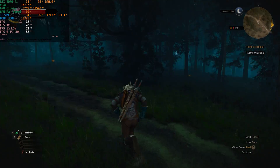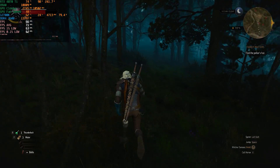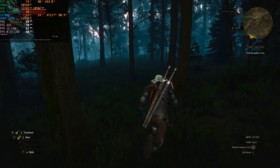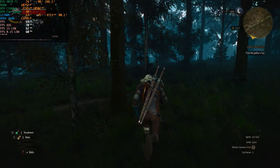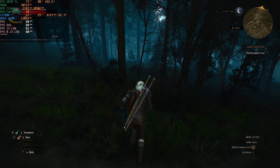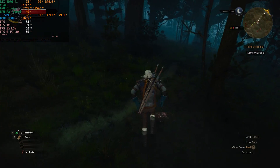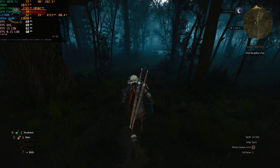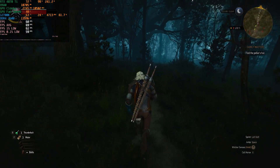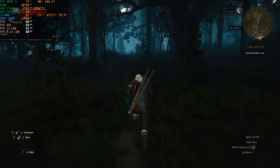Switching to the high preset seems to give us around 10 to 15 percent more performance. This is definitely more acceptable — I don't think we'll drop below 60 fps too often, maybe in heavily populated cities or areas, but in the wilds it seems to hold up pretty nicely. There's a reason why NVIDIA advertises this as a 1440p GPU — it's because of the limited VRAM and the limited memory bus.